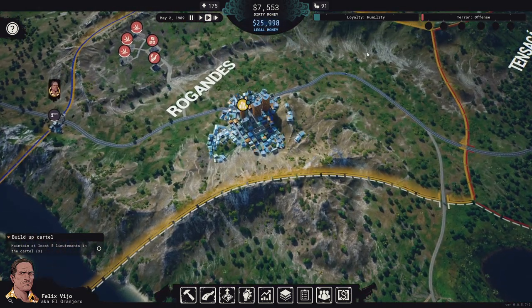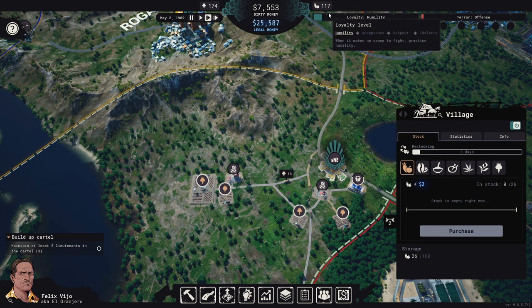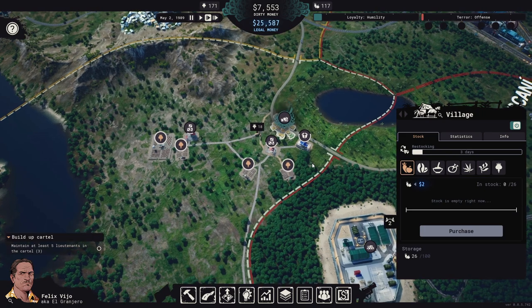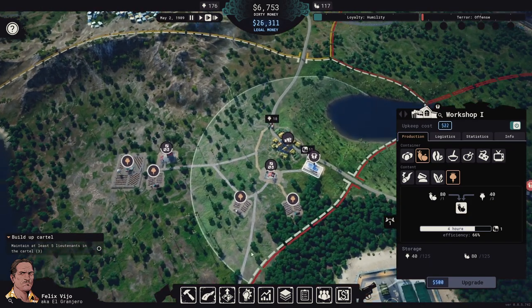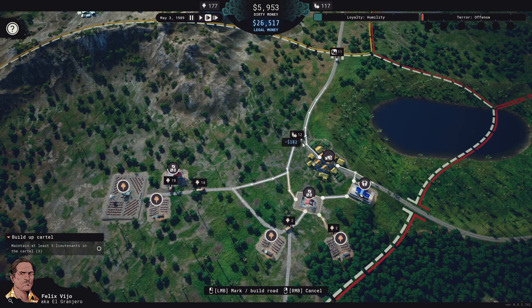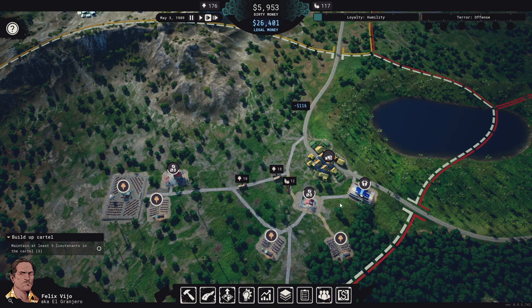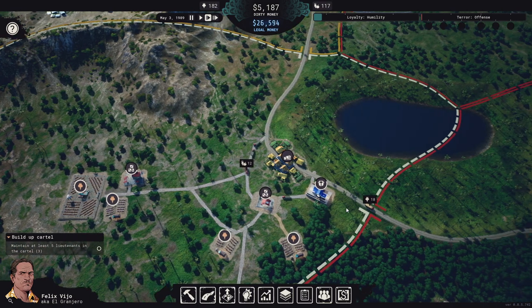I want the terror level to drop a bit before we start anything else. Let's buy some more veggies. I'm also going to upgrade the dirt roads here to gravel roads — that'll speed up truck deliveries.